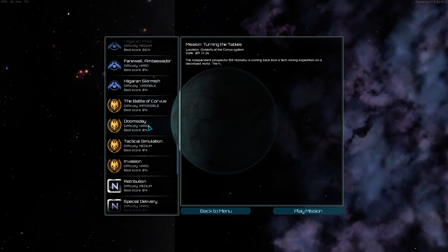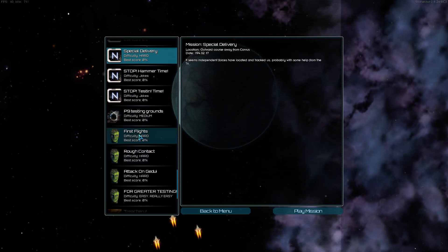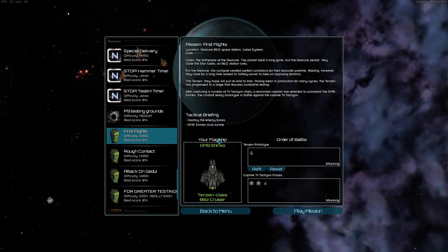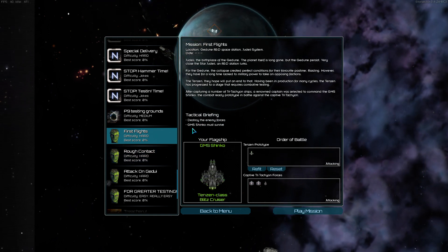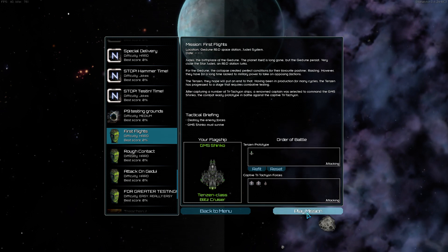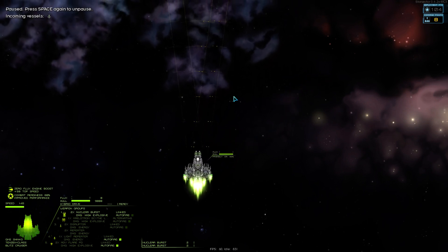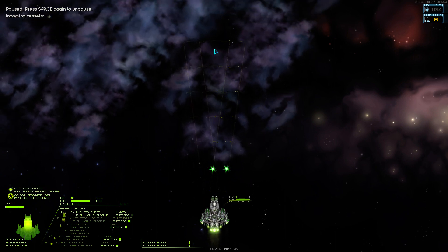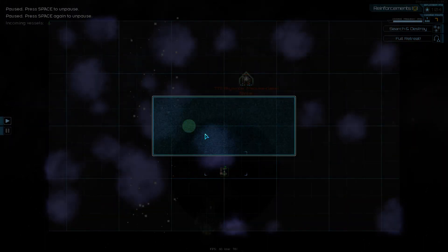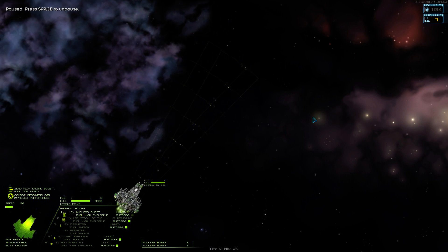Besides them, I think we've played all these other factions. We haven't played this one — okay, so we'll go here: Gadoon. Two ships — wow, this is a really small mission. Destroy the enemy forces, the GMS Shinko must survive. The Gadoon have these nuclear blast things — giant green balls, yes, I remember this. Oh wait, I thought there was another ship here — I guess it's just me.